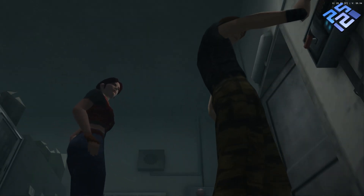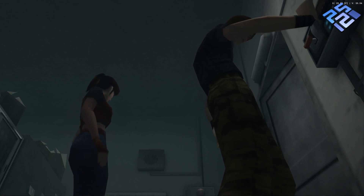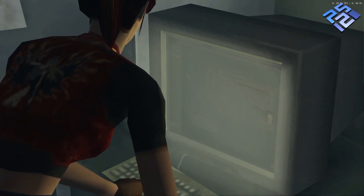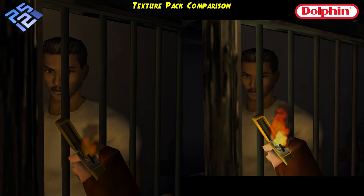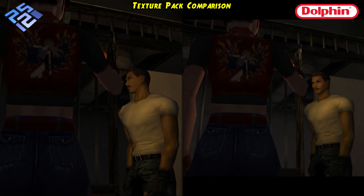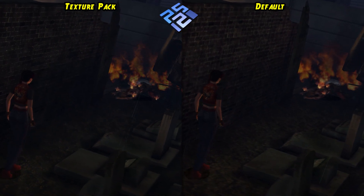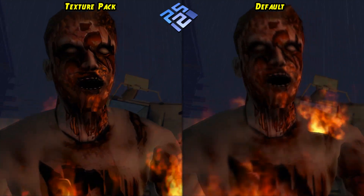PlayStation 2 widescreen cheats work very well in this title, allowing every element of the game to be rendered correctly, even in larger areas. The community provides translated, dubbed, and subtitled versions of the game, including languages not natively produced by Capcom, such as Brazilian Portuguese. There are also texture packs available, and compared to Dolphin, even if you install textures on an external hard drive, they are loaded correctly without any stuttering. A comparison of the game without texture packs versus the version with texture packs, as well as a comparison of Dolphin's texture packs versus PCSX2's, is shown below.